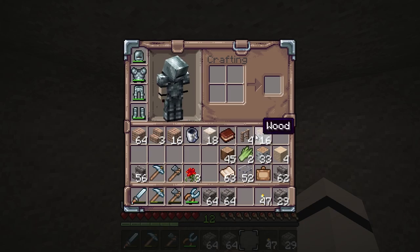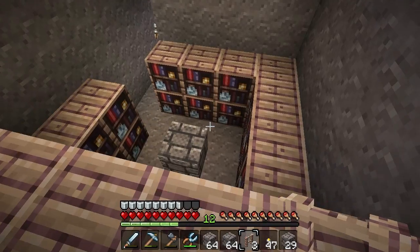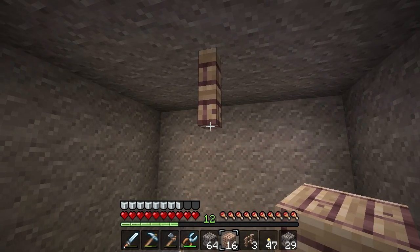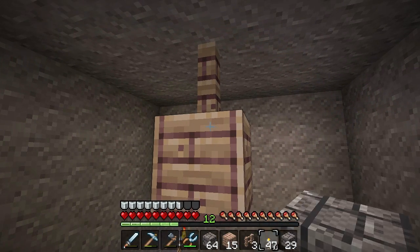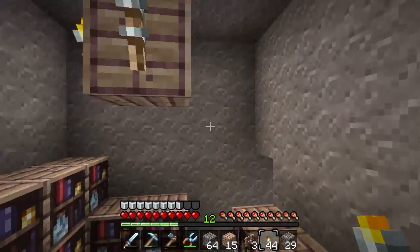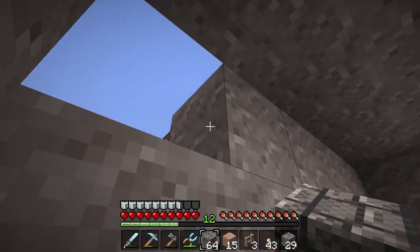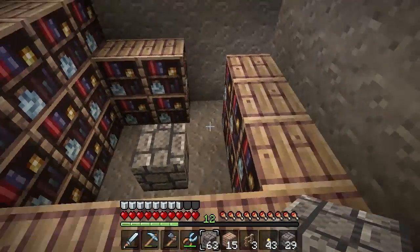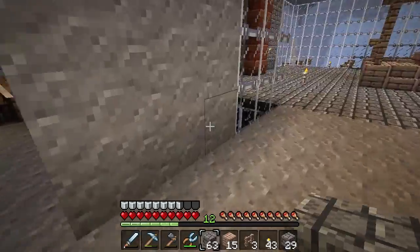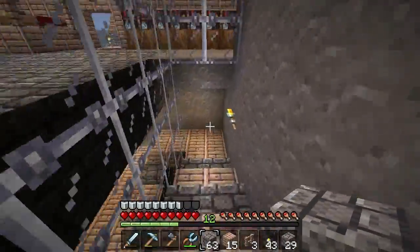I'm going to put some light on the top right here — I have a fence, I'll put it right in the middle and then put down some wood. We still need to go to the Nether and I have not found one diamond. We'll need to do that. More books — I think we still have paper. That is the basic room for the enchanting stuff.